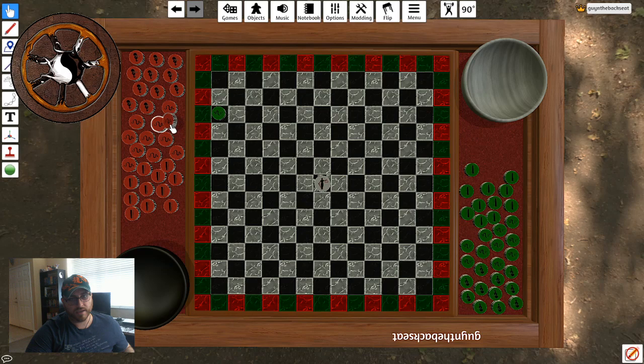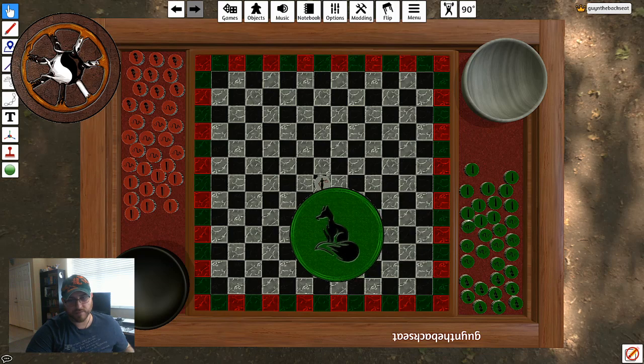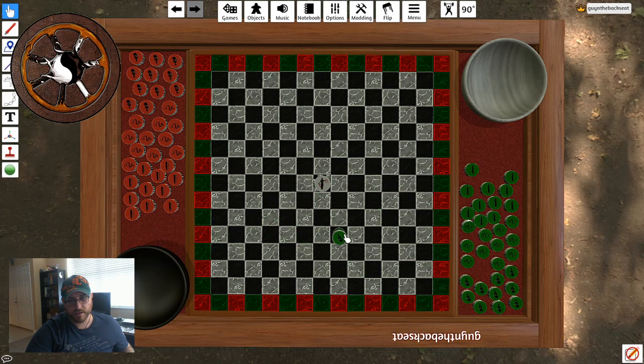The next piece is the fox. Foxes are like rooks — they're able to move perpendicular and parallel, or up and down and side to side, as far as they want. And just like snakes, they can take pieces. That's the discussion of movement for the main pieces.